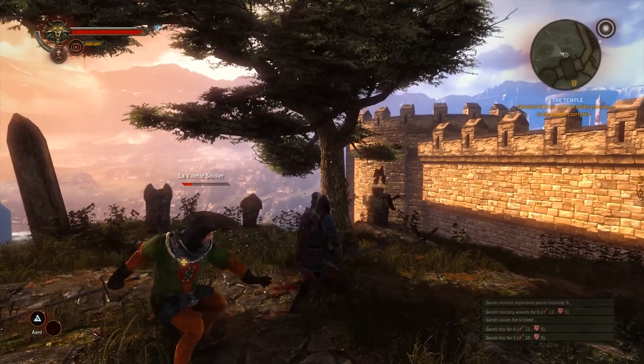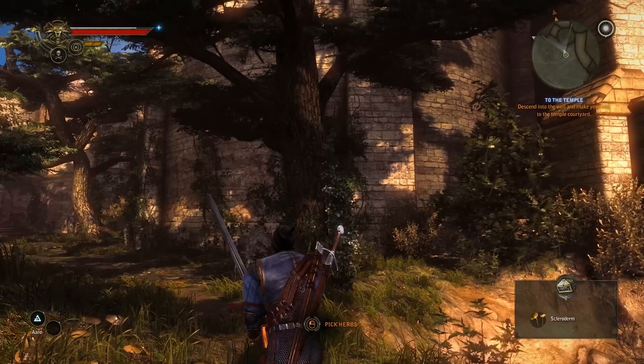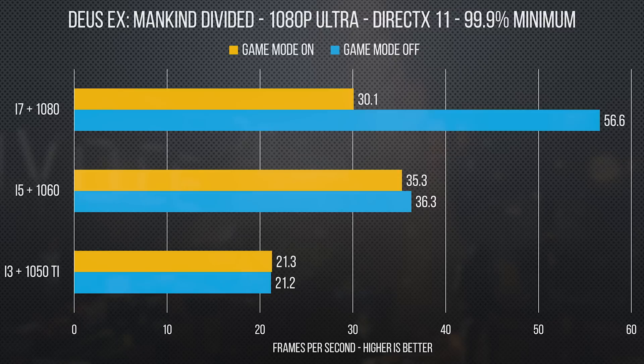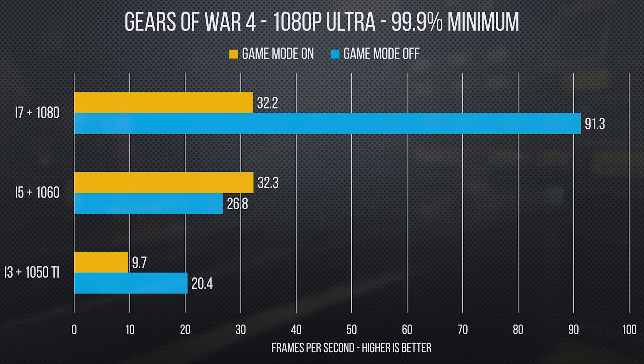Dips in performance can actually be more impactful than average frame rates, so did Game Mode prevent or lessen slowdowns? We did see a difference in our minimum frame rates, but unfortunately it wasn't in the direction Microsoft PR may have been hoping for. Both Deus Ex and Ashes performed noticeably worse in DirectX 11 mode, and the minimums on Gears 4 absolutely tanked on our high-end setup. Switching APIs to DirectX 12 didn't do us many favors, except in Gears, which did at least improve by five and a half frames on our Core i5/GTX 1060 system — but that precipitous drop on higher-end hardware left us scratching our heads.